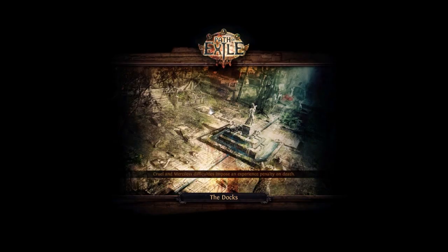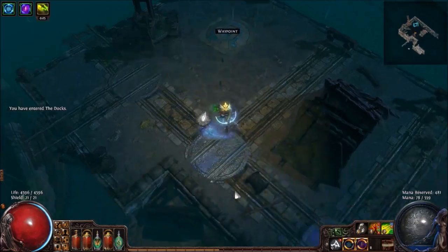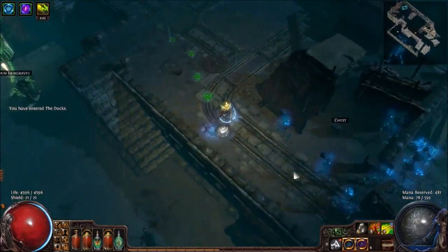Hey guys, Hasbro here. Today I'm going to talk about Reflect Damage when using Ondar's Guile. For those of you who don't know what Ondar's Guile is, it's a keystone on the passive tree that states: Doubles chance to evade projectile attacks.